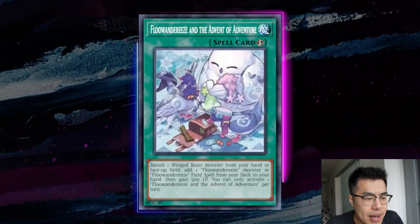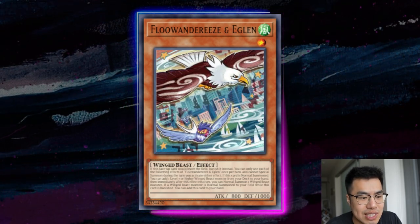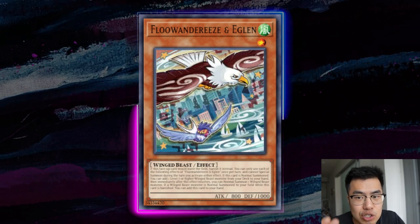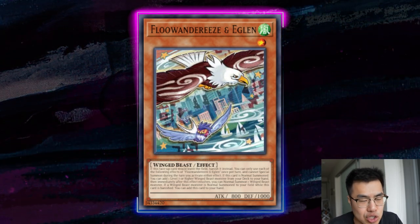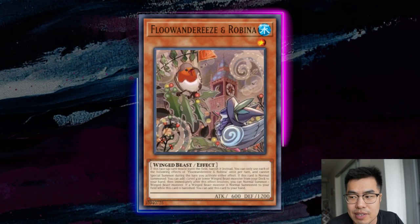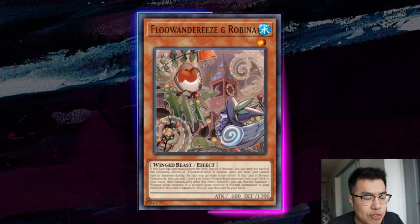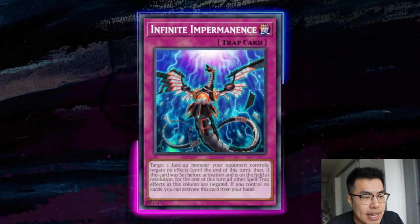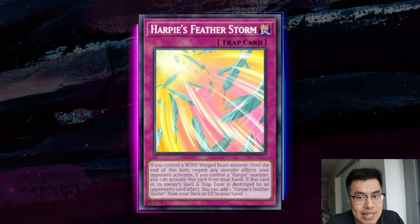If they use Map to summon Robina and go into Eaglin, consider Velering just the Robina — because if they opened Robina, Map, and the big bird and we Veler the Eaglin, they can still use their regular normal summon to tribute off two monster bodies; whereas if we Veler the Robina they tribute one. In games two and three, like with Ash, we want to play around Harpy's Featherstorm — using Imperm or Veler on the first Robina summon is crucial, because Robina is a Water Winged Beast, meaning Featherstorm is not live with only Robina on board. If they opened mediocre and only have Robina and we use Imperm on it, Featherstorm is potentially always dead. Featherstorm is a death sentence — 99 times out of 10 we lose that duel.